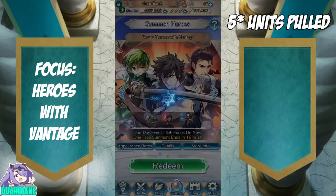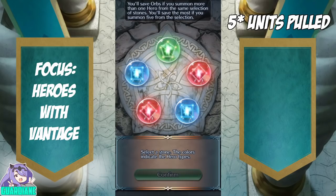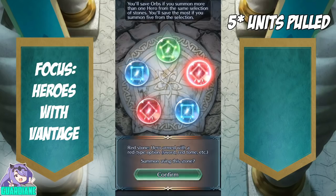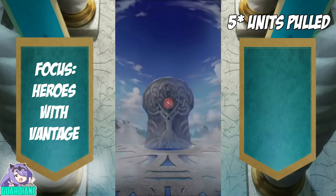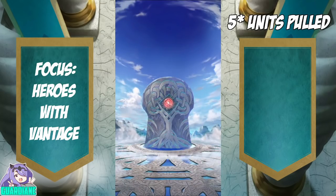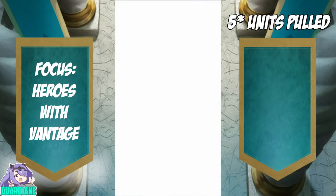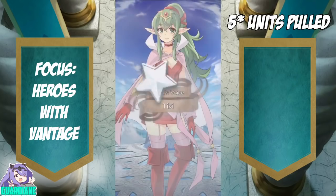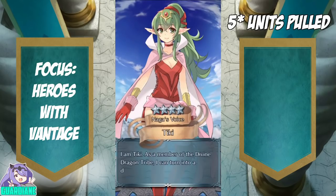Let's just go ahead and grab one of these reds. Red is also a color that has a lot of units that I'm looking for, so who knows — we could get lucky and get something off focus. Going to be at least a four star. And that will be an adult Tiki. That is not bad.